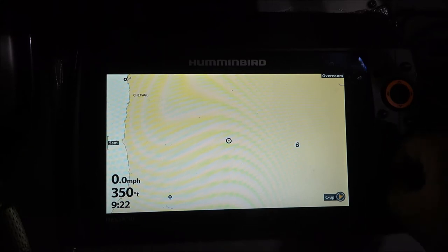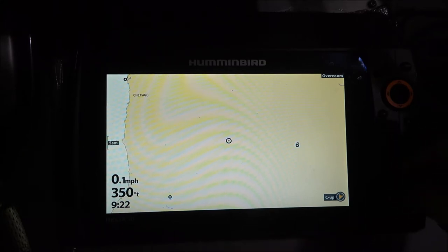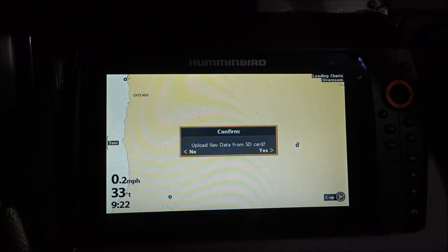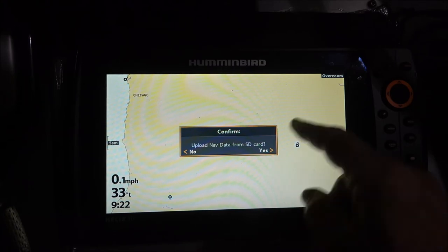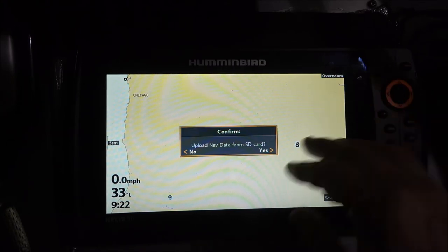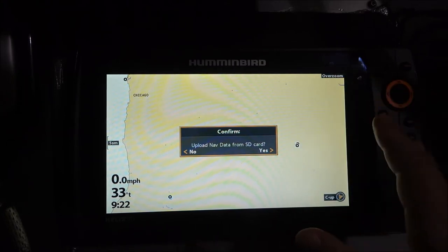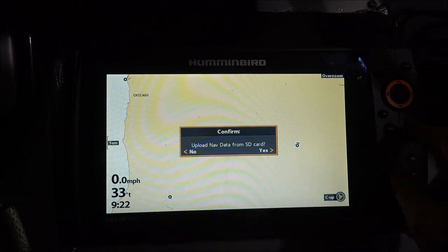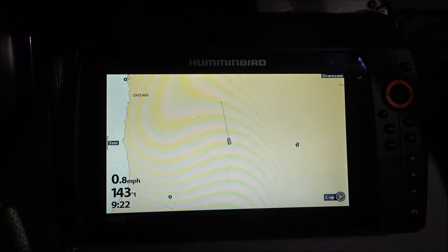First of all, take everything out, and I'm going to put this card into the slot — it really doesn't matter which slot you put it into. I'm going to get a prompt that says 'upload navigation data from SD card.' I'm gonna say no, because if I upload that I'm gonna double up on all my waypoints, and you don't want to do that because pretty quickly you will get to that 2,500 limit. That card already has waypoints on it, so I'm gonna say no.